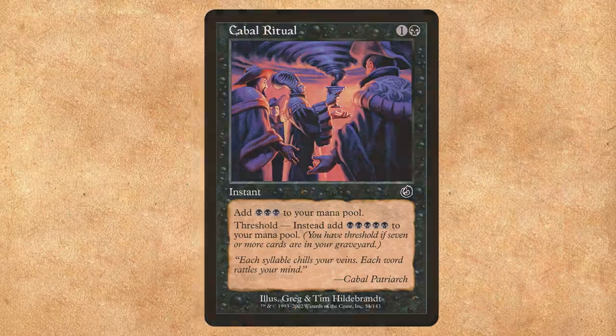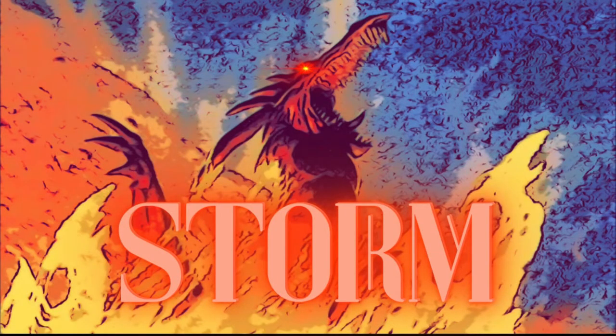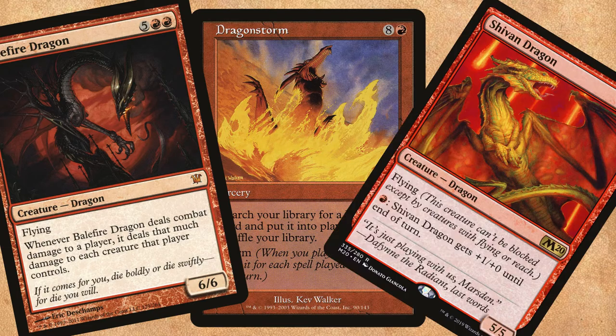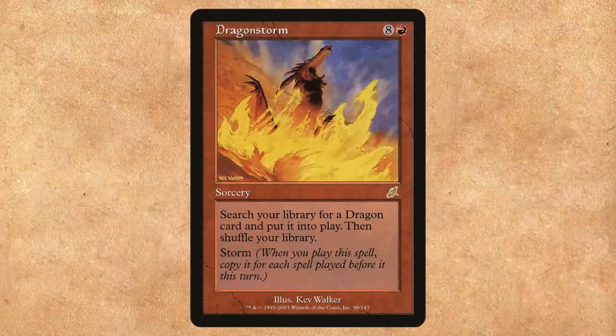But why are we running all these fast mana cards? We're going to storm in and win the game — I'm talking about Dragon Storm. This nine-mana sorcery lets us search our library for a dragon and put it into play, but it has storm, so we run a bunch of those fast mana effects and get a ton of dragons out of nowhere.